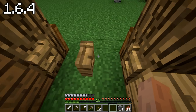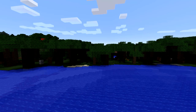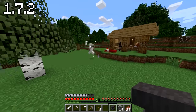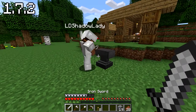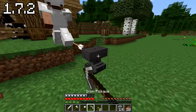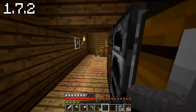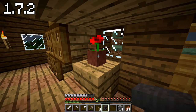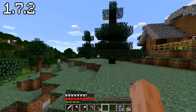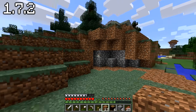Onwards to version 1.7.2, which added so much stuff including mesas, savannas, roofed forests, and a load of new flowers. Achievements now pop up in the chat. I got a name tag for Lizzie — she used it on Steve the horse. The steak texture updated and all my red roses in my inventory are now poppies. Textures look really different — it just looks different overall.